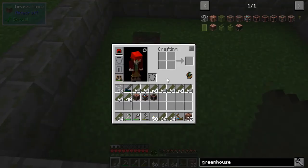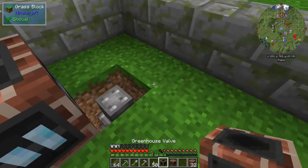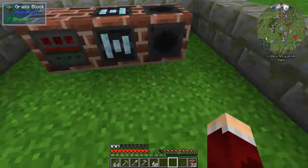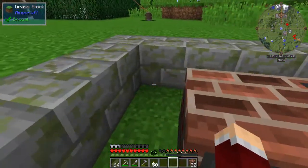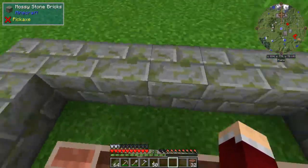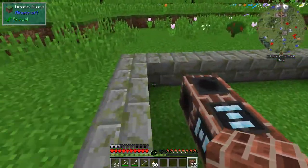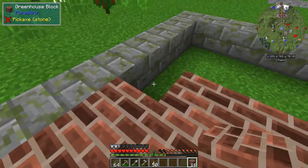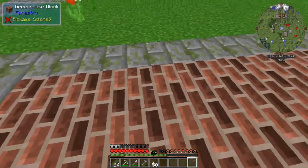Let's put the climate control, valve, and gearbox in place — gearbox first, right there, then the valve, then the climate control. The nice thing about this setup is that you can access all these blocks inside the greenhouse. The wiring and water worked out so I'm going with this placement. Let's put the rest of the floor in as well — that will be the first part of this build ready to go.